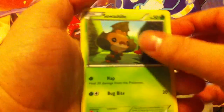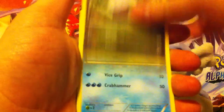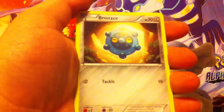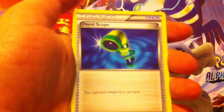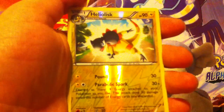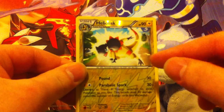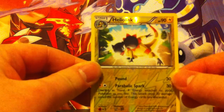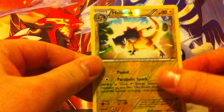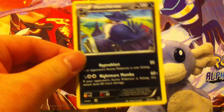We have a Swadloon, Chansey, Goomy, Krabby, Bronzor, Croagunk, Hand Scope, Boulder Air. The reverse holo is a Heliolisk — that is a rare card. I did pull a holo one of these a few videos ago, you can check that out. And the rare for the pack is a Honchkrow non-holo rare card.